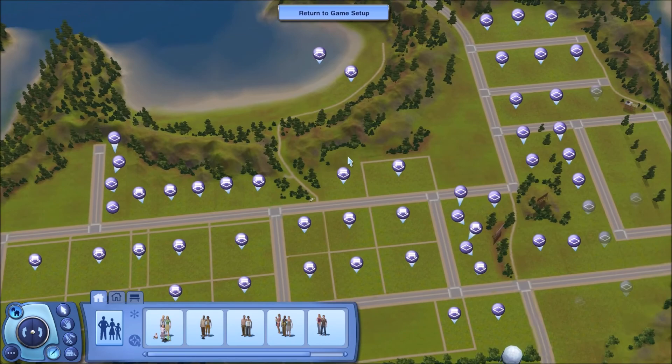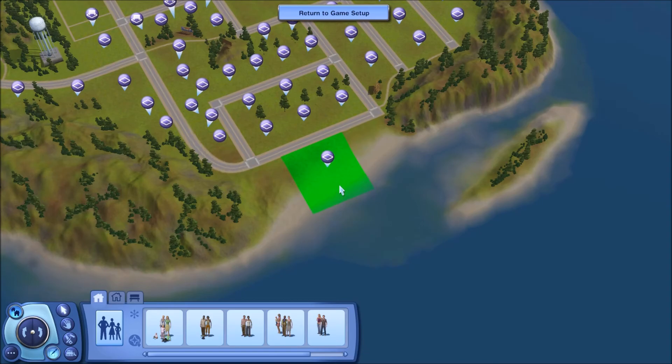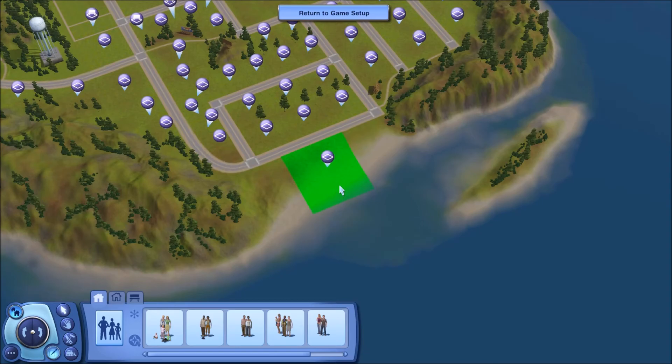Anyway, legacy challenge — basically, start out with a sim, play that sim's life as you normally would. No cheats, no hacks, no whatever. Marry, have kids, do that for 10 generations, and try to be as diverse as possible. Without any further ado, let's create our founder.